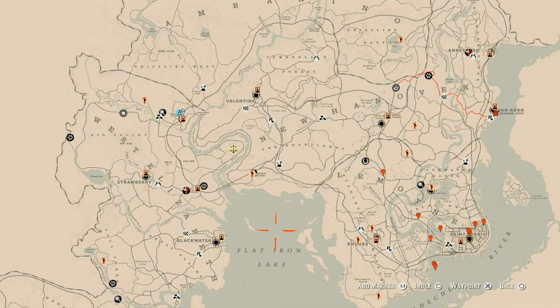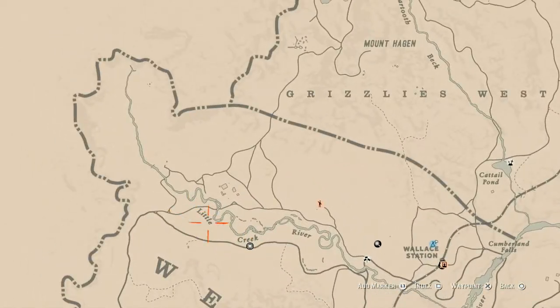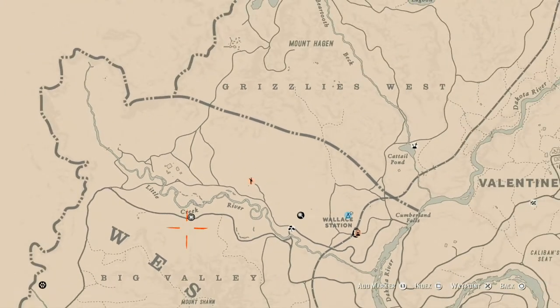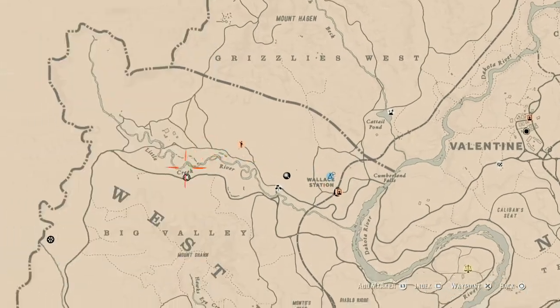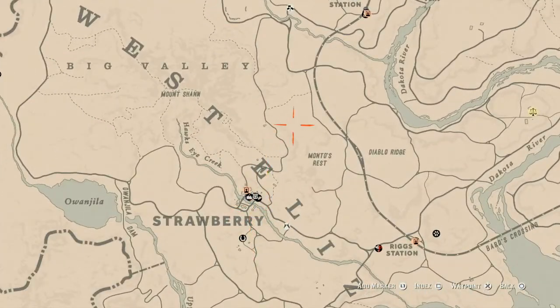First things first: Madame Nazaro's location. Today she's in Big Valley, right up here near the creek — she's right here on the map. She will be here until 2 a.m. Eastern Standard Time, New York time zone. My quickest way to get to her is to place your camp over here in this area and just run up to her, or fast travel to Strawberry and run up from there.